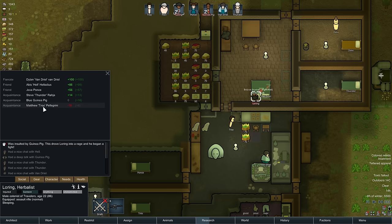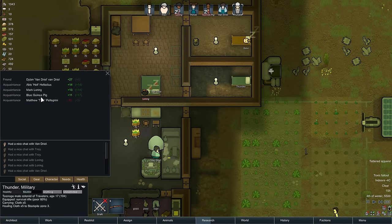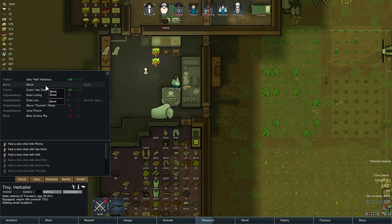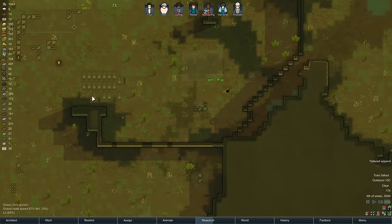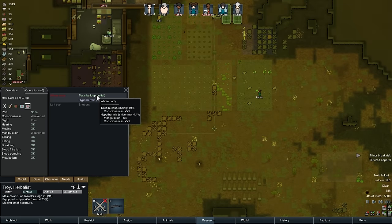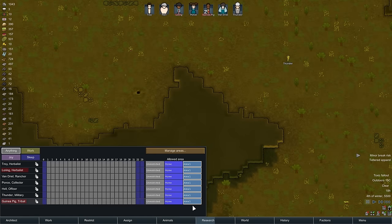It's insulted by guinea pig. People don't really like Troy that much. All that is finished. We should probably put everybody back in here - everybody's going back. Sign, restrict. There you go.